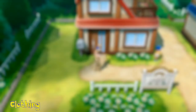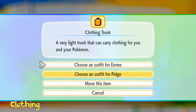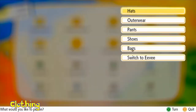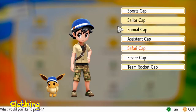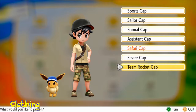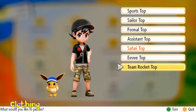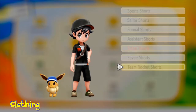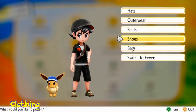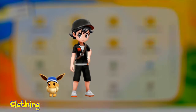Customizable clothing was introduced in generation 6, and they've improved it. Instead of having random bits of clothing, you now have actual outfits. For example, I'll show you the Team Rocket outfit — get the cap on, then go to outerwear, get the Team Rocket top on, and the entire outfit is there. You get these all at the same time. You can even dress up your partner Pokemon.